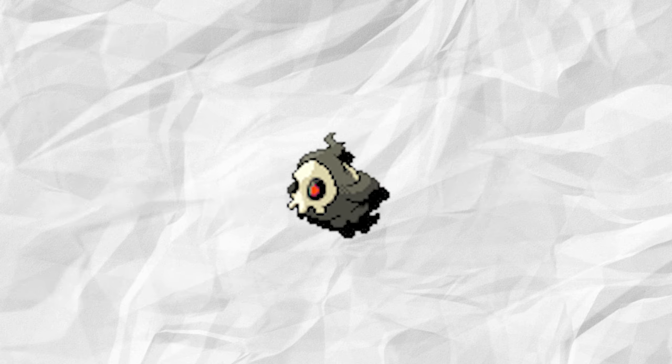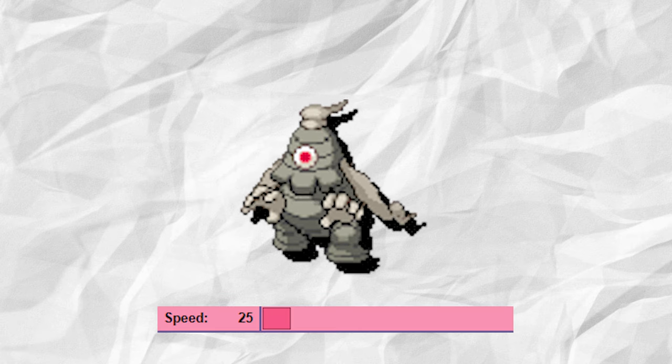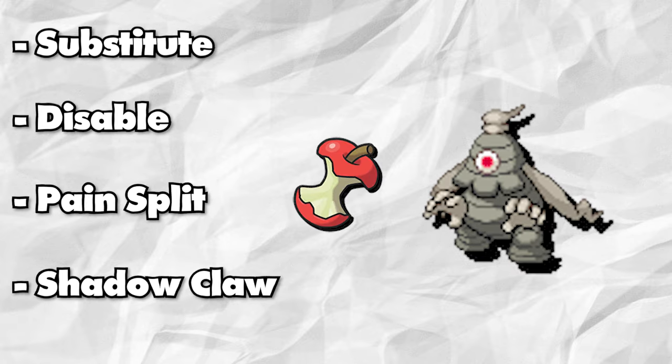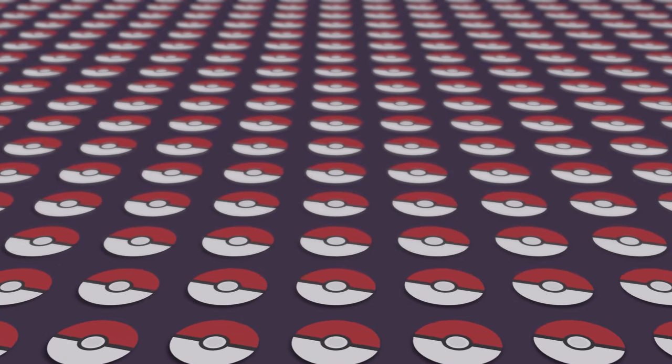Her second Pokemon will be Duskull's evolution, Dusclops. The theme of this team is Trick Room, so the slow nature of the Duskull family can be taken advantage of. Dusclops will be more annoying with its moveset of Substitute, Disable, Pain Split, and Shadow Claw while holding Leftovers. This makes it so one really has to think about how to defeat this super bulky Pokemon. Just be thankful there's no Eviolite in Gen 4. I'm sure many of you have probably been able to guess by now, but Fantina's new ace is indeed Dusknoir.